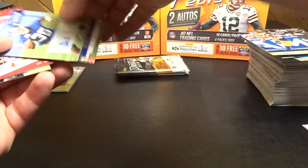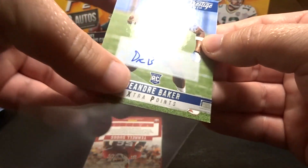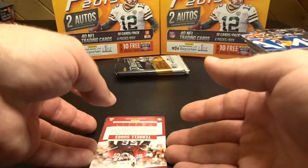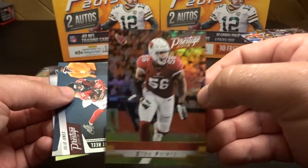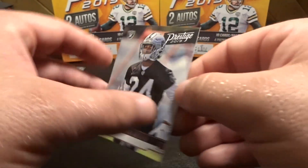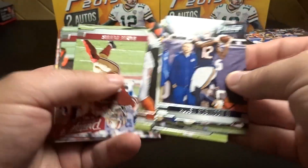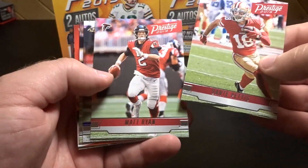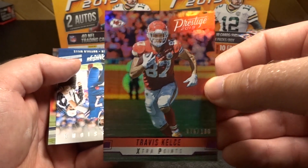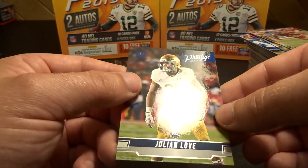We've got a DeAndre Baker rookie card auto extra points. And 15 of 50 Terrell Suggs extra points. We have a Julio Jones highlight reel and Jonathan Abram rookie card. Travis Kelce 76 of 100, Josh Allen impressions, and a Julian Love rookie. Last pack should be the last hit in here — hope it's something good.